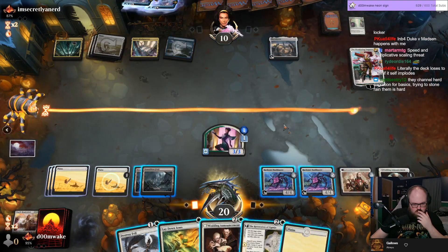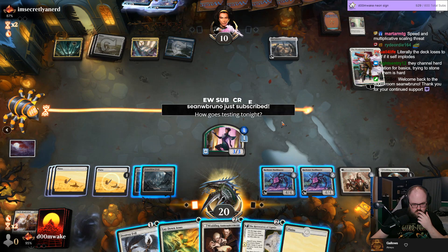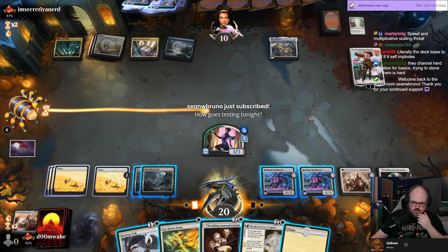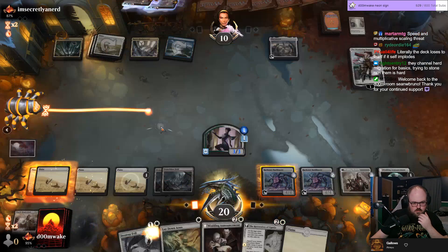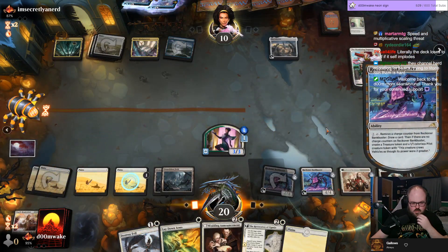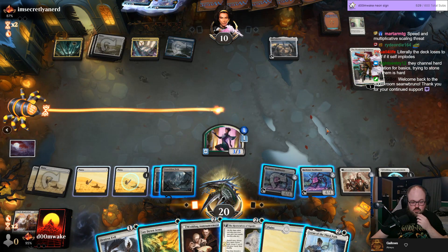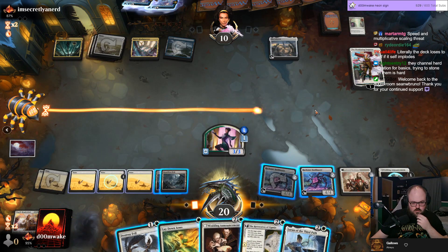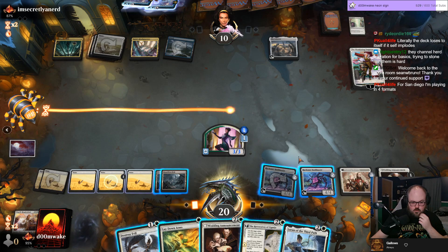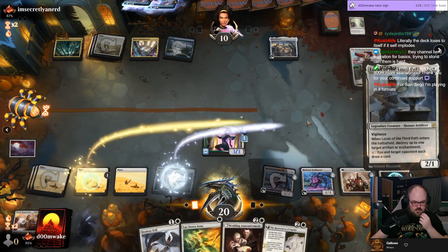Seven mana — Sean, thank you for the 25 months, I appreciate that. It's going okay with mono white, I'd say fine-ish. I'm learning that I should not splash a color in my mono white deck — that's what I learned tonight.